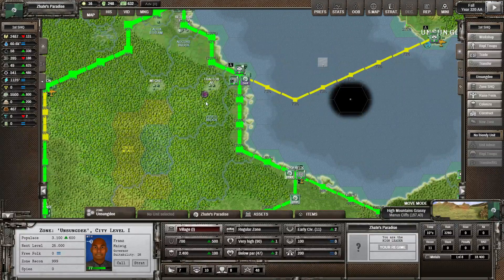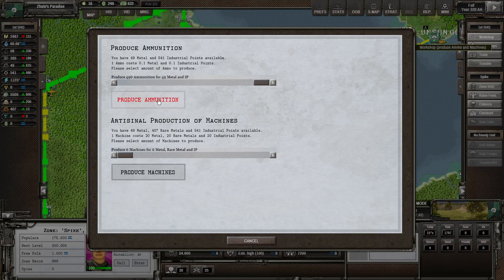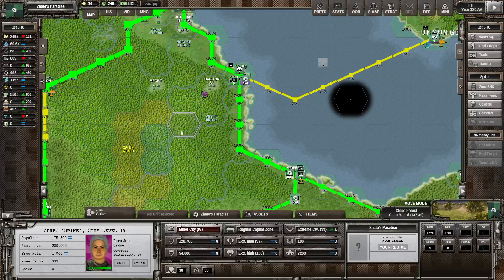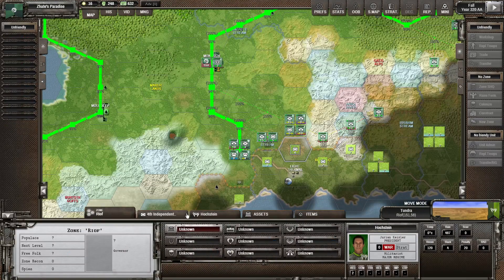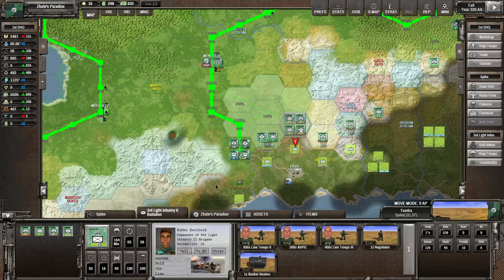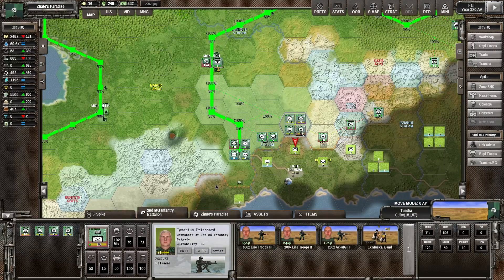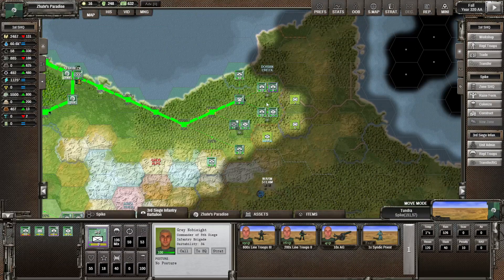We might want to use most of the remaining metal to produce more ammunition, since we spent quite a bit producing new troops. We've got some bikers for recon, infantry with RPGs, and some machine guns. A lot of this is tier 3 stuff, but a lot of these units are quite low on experience, which isn't really helping the situation.